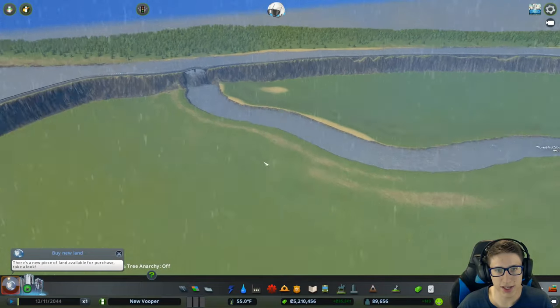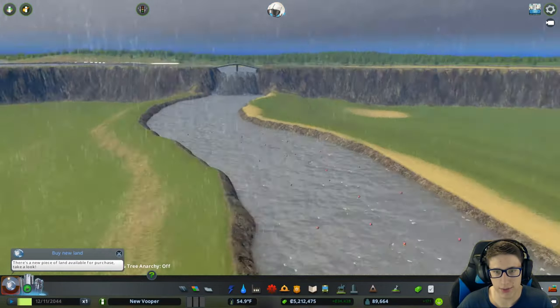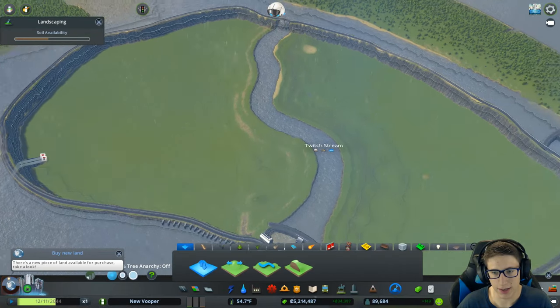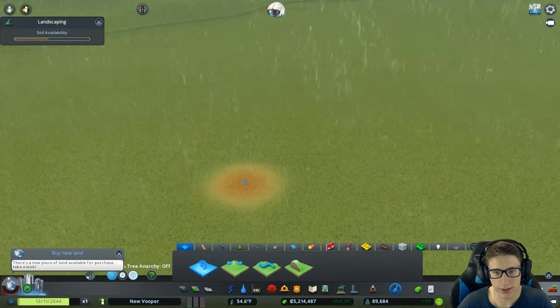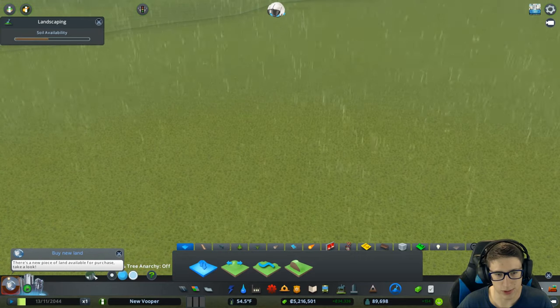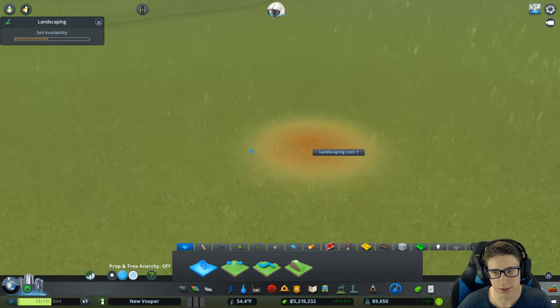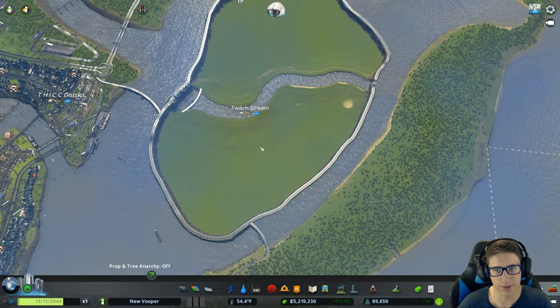Someone asked me why I raised the land around the river rather than digging into the land, because that's technically how a river should be. Let me show you why — because it's literally impossible. There's nothing to remove. It's at the bottom of the world.